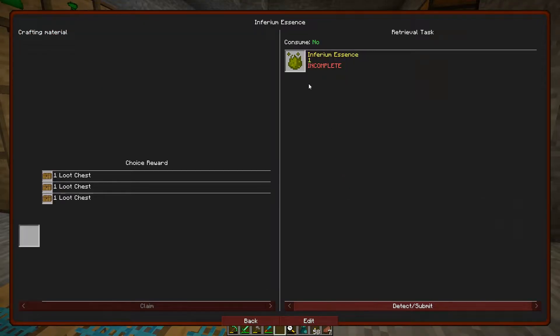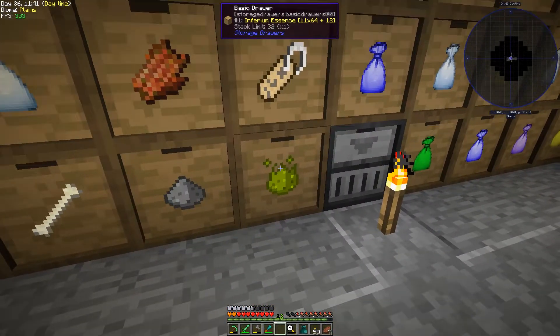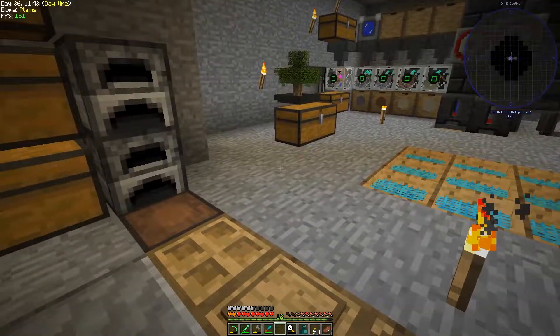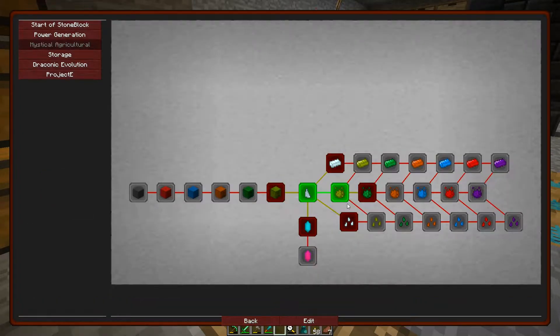Infernium. We definitely have lots of infernium — I can say that for sure. We got stacks upon stacks upon stacks of infernium. That is not a problem. We're getting that by the butt ton, which is nice because we're going to need it.